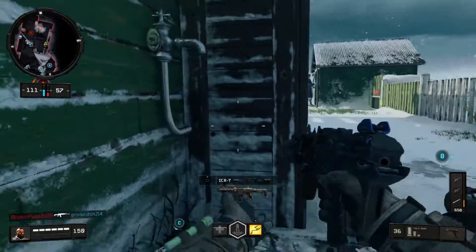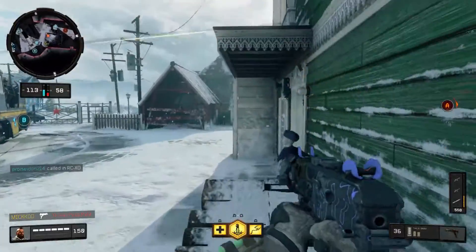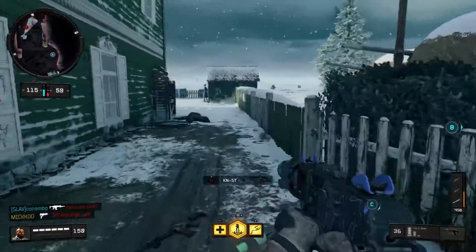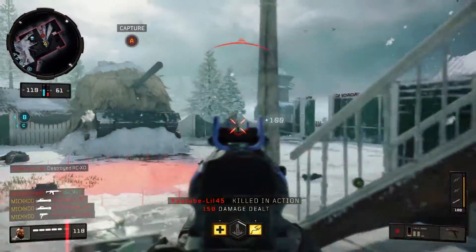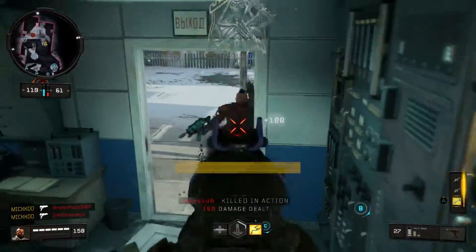Ruin is the reason I'm getting loads of kills in Nuketown. As soon as I use the grappling hook into the enemy spawn, I try to stay alive as long as possible using a zigzag method — going forward and back in the enemy spawn to pick up as many kills as I can. If you want a dedicated tip video on the zigzag method in Black Ops 4, leave that down in the comments.